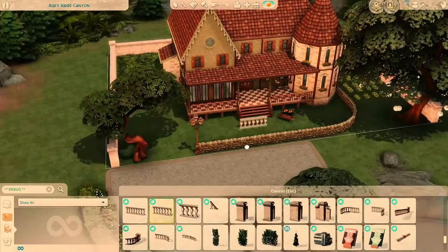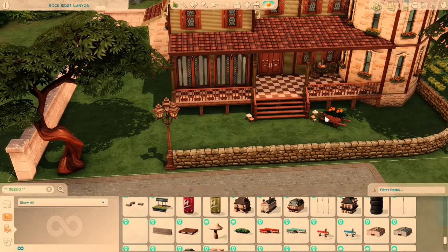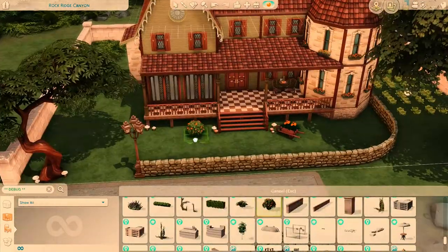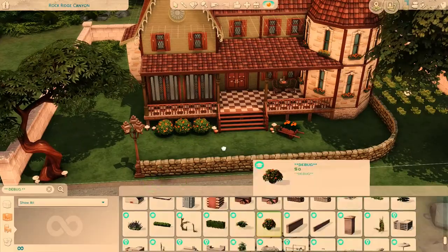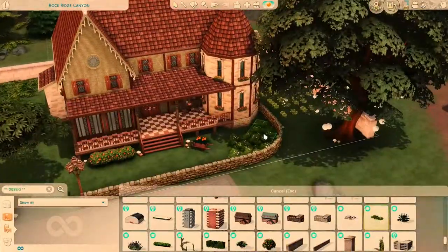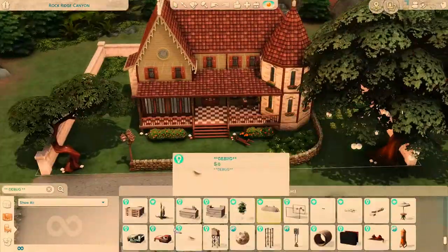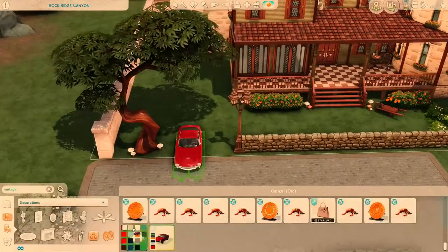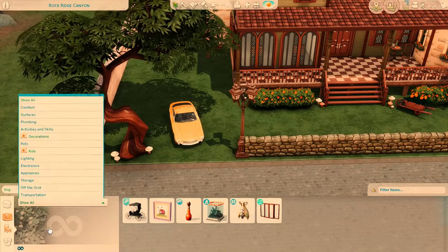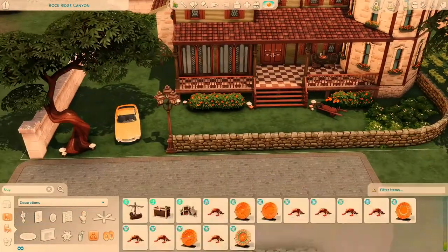I'm just putting in my greenery now, figuring out what the exterior lot's going to look like, what the plant life's going to look like. You can see me putting in some mushrooms here — I love putting in mushrooms. I don't know why, they're just so cute. I just love the game mesh of the mushrooms. I really like using them to make a space seem homey and cozy. Little toadstools are just associated with hominess and coziness in my brain.